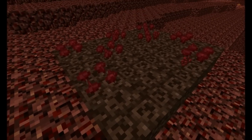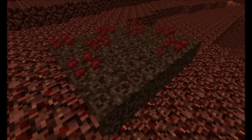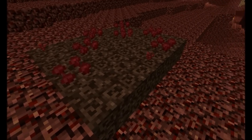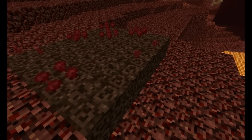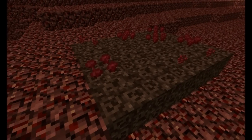It's actually nether wart popping out of the ground on soul sand. No idea why — this is the natural way to plant nether wart. Lighting doesn't matter and it's supposed to be planted in soul sand like this. So I'm really not sure what's going on here. This must be a bug.